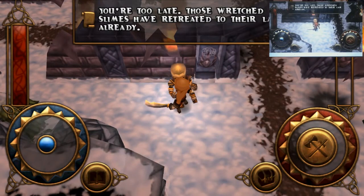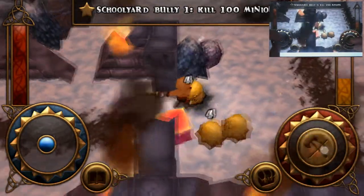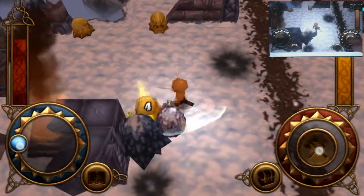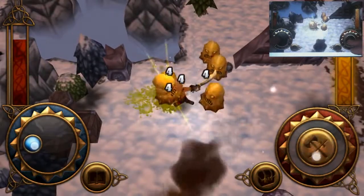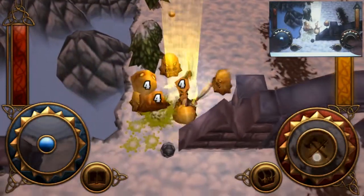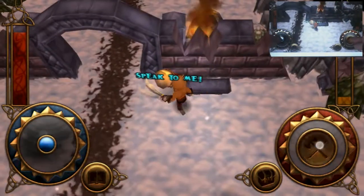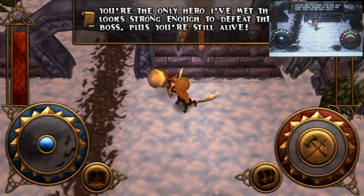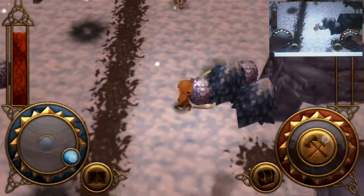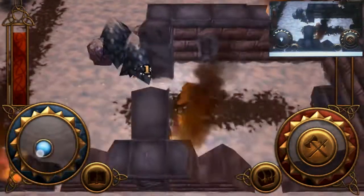We speak to an NPC who says those wretched slimes have retreated into their lair already — but he doesn't seem to have retreated himself. We cut down some cube slimes which kind of makes you think of jelly. You can see your health bar on one side and you've got a magic bar as well. An NPC tells us we're the only hero still alive and should take on the boss, though no one's offering any help whatsoever.